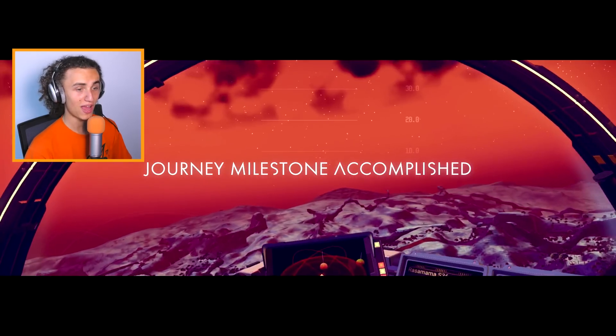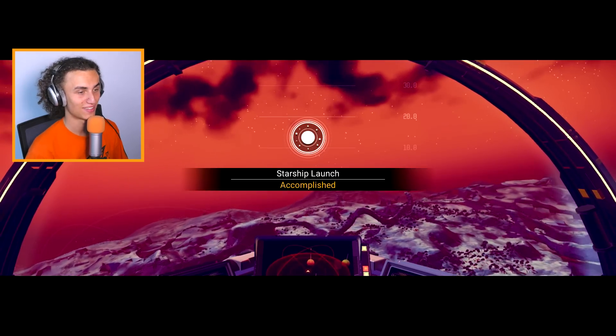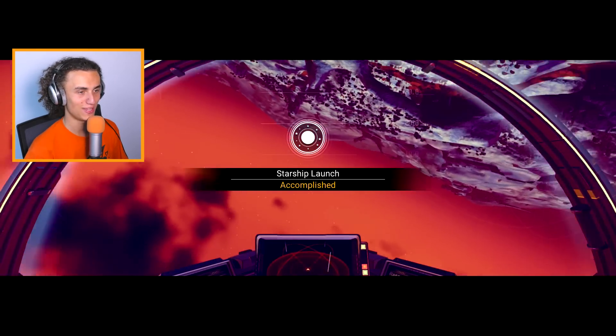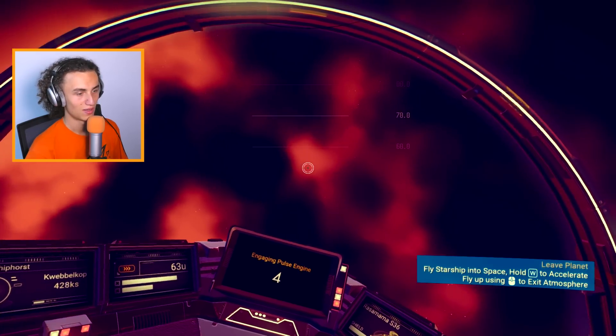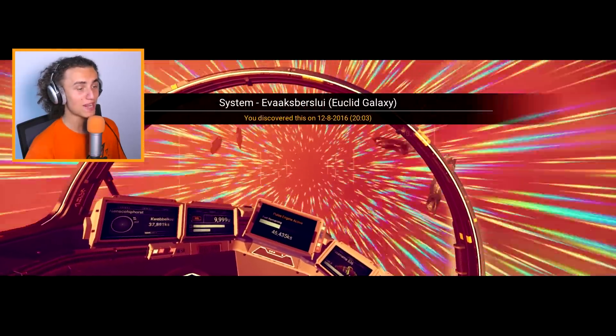Now how do we fly? Okay, forward to flying. Fly up easy. It's fine, it's working. We're flying, Cops! We're flying on this beautiful planet. Starship launched. Accomplished! Let's go into space.